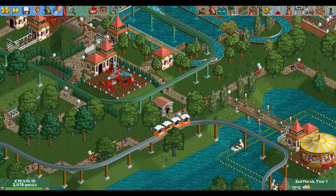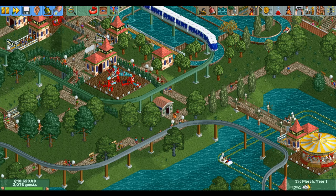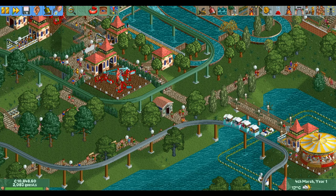Hello everyone and welcome to another Ride Overview. Today we're going to talk about the most important ride in the entire game: the toilets. You absolutely cannot go without at least one of them in your park, and preferably many more. Without them, your guests will go home much quicker, causing you to have a lower amount of guests in your park.